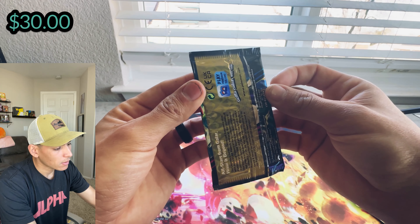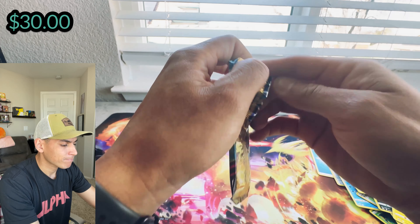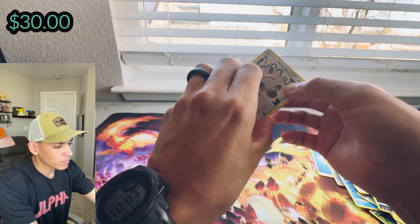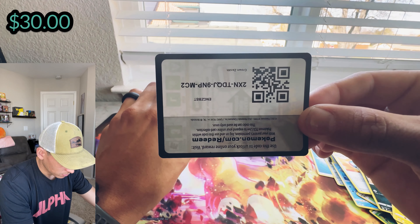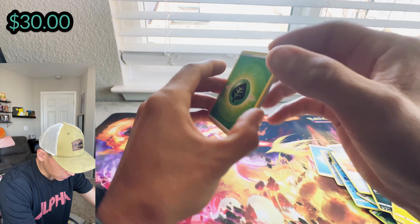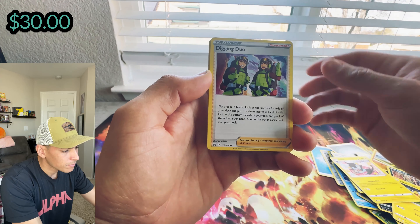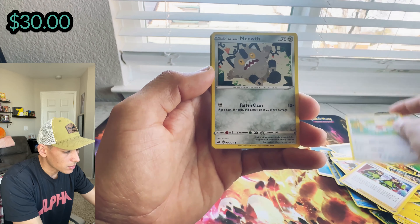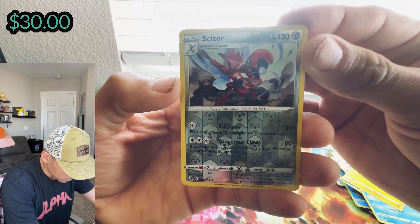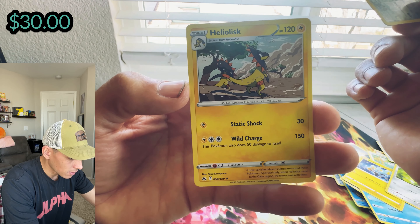And for our last pack — can we get last pack magic? Go-Kart, and guess that energy! Comment down below if you got that right. Diglett duo, Shaymin, Galarian Moltres, and our rare is — I'm not even going to attempt that name.